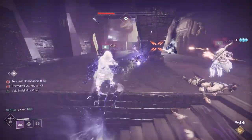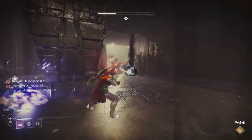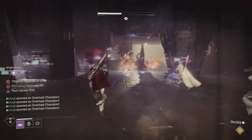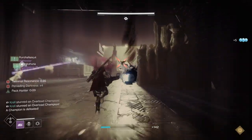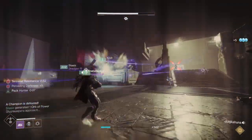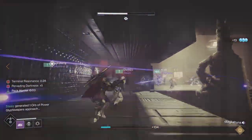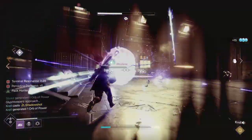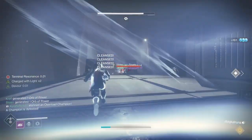There are a few ways to approach this. You can script out the encounter — assign specific items, rooms, sides, Glyph Keepers, and champion mods for each person. If you don't want to do that, then everyone needs to have some form of Overload and Unstoppable in case you're the only person who can stun a champion on your side.